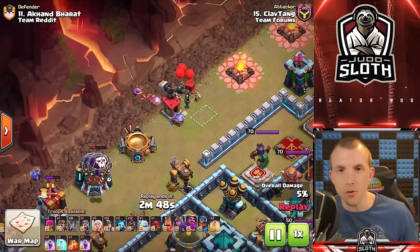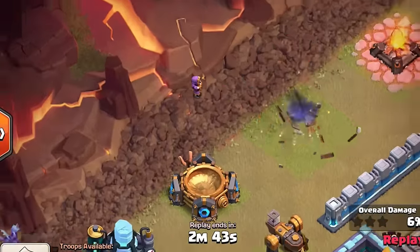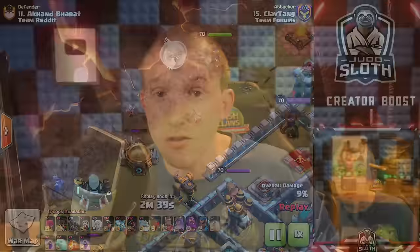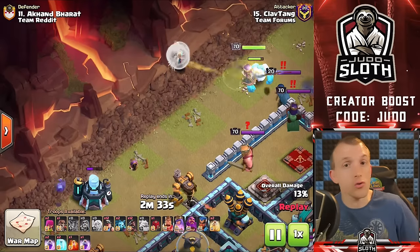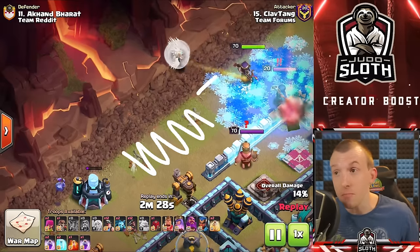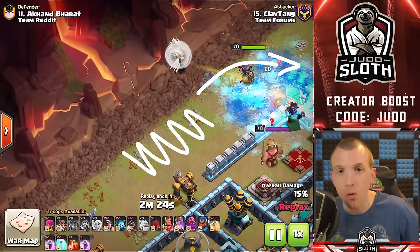You want to try and set up your funnel as cheaply as possible — that might mean using troops like the Wizard to snipe off buildings out of range of defenses — but you also want to be time efficient. That's why a Wizard is a good troop to use over an Archer; it has high damage. Here it is able to take out just a couple of buildings, but that's enough to send our Archer Queen up and around the base — exactly what we want.